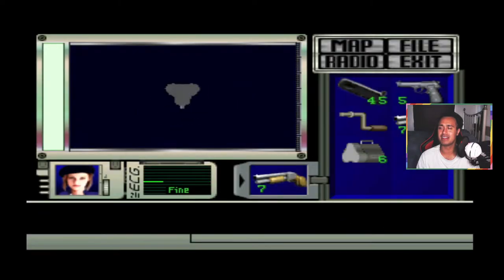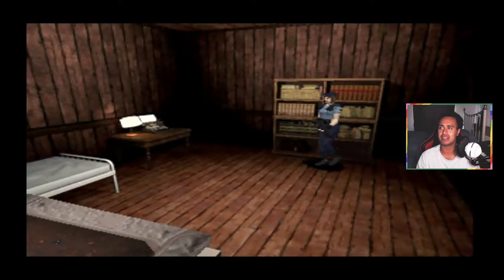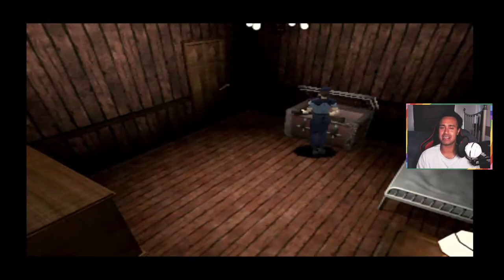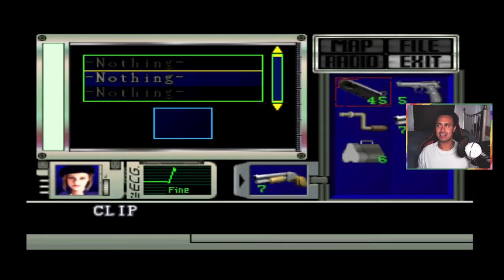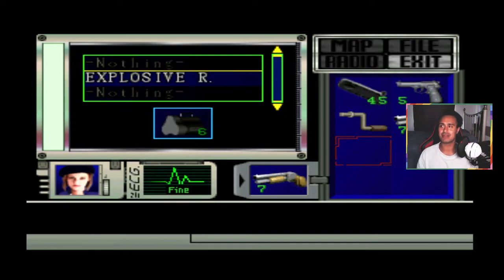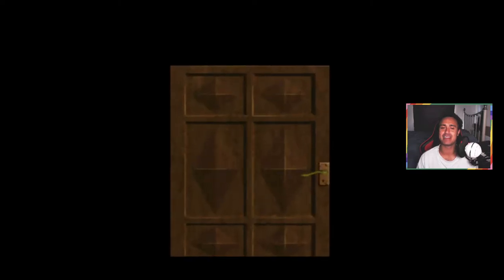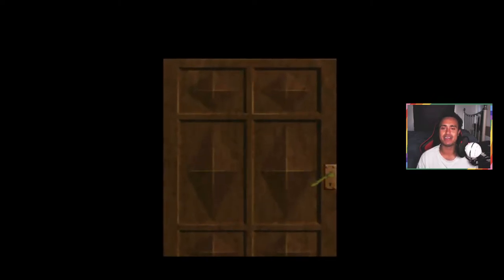We'll take the explosive rounds — I think we're gonna need them. I'll just stick these in a storage box just in case I need to use them for the big guys. I'm looking at the gamepad to check which button I'm pressing because I don't want to accidentally press the wrong one.